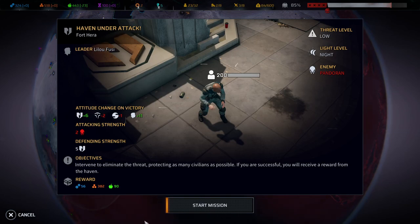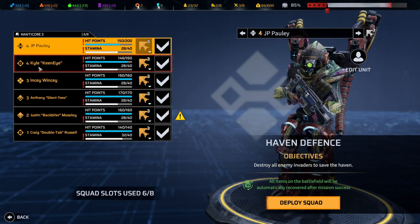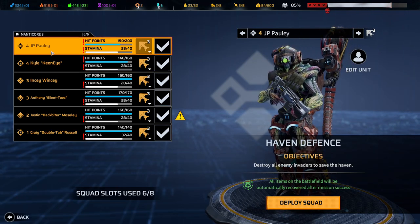Hello and welcome back to another episode of Phoenix Point. My name is Saikon and today we're continuing the blind playthrough on legend difficulty. Time for a couple of haven defenses — the first one is Fort Hera where we defend a new Jericho establishment with great rewards. We got our C team here: JP, Paulie, and Co. Let's see how well they're going to do.